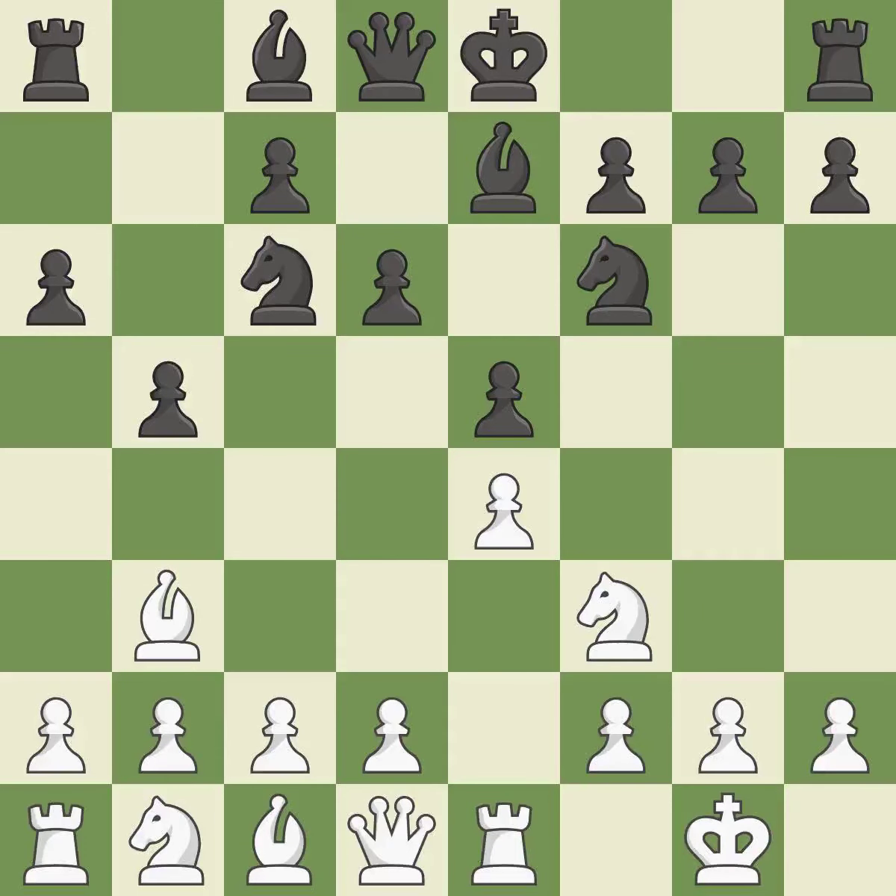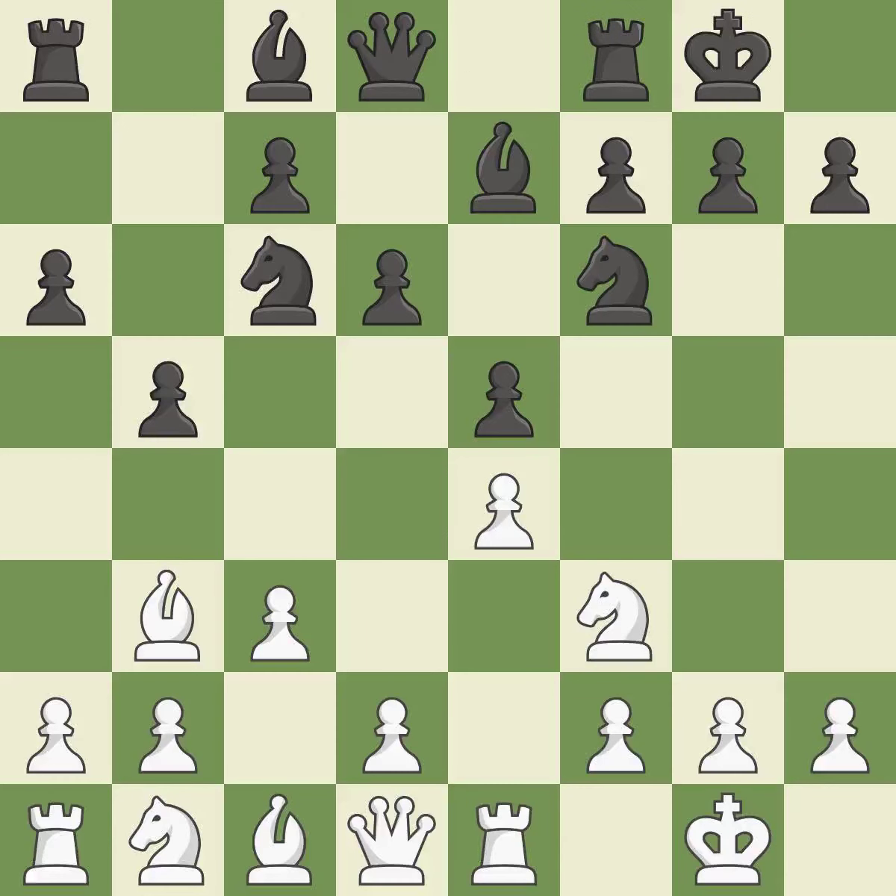D6 defends the e5 pawn and allows the light-squared bishop to develop. C3 prepares the d2-d4 pawn break and clears the c2 square for the light-squared bishop. Castling gets the king out of the center and activates the rook. H3 prevents black from developing the light-squared bishop to g4, which would pin the knight and make it hard for white to play d4.